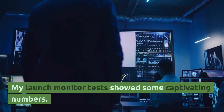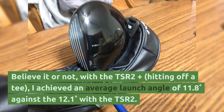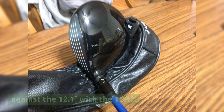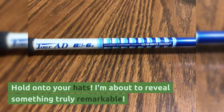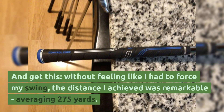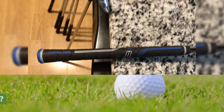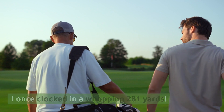My launch monitor tests showed some captivating numbers. With the TSR2 Plus hitting off a tee, I achieved an average launch angle of 11.8 degrees against 12.1 degrees with the TSR2, and the peak height was a yard higher with the TSR2 Plus. Without feeling like I had to force my swing, the distance I achieved was remarkable — averaging 275 yards. On the course, even more impressive: I once clocked in a whopping 281 yards.